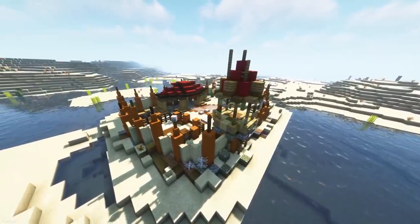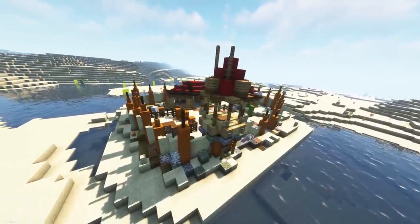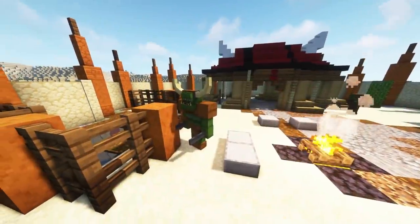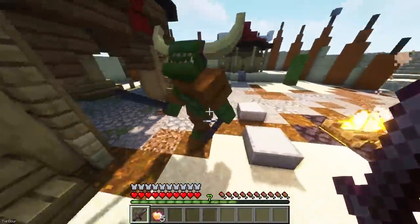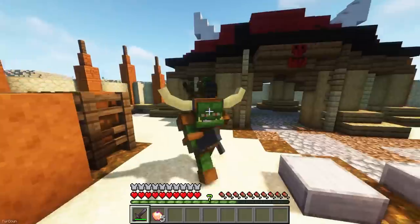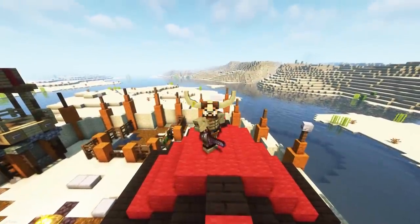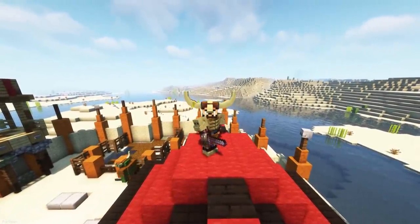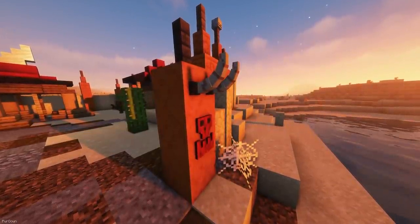Another location you can now come across is the Orc Camp, a small area infested with Orcs and Goblins. They're hostile creatures, so they're going to attack you instantly. There are a few variants to the camp depending on the biome they spawn in. Orcs mostly drop teeth, which can be combined with Leather to make Orc Teeth Armor. There are some nice decorative items included with this mod too, which could be good for roleplaying.